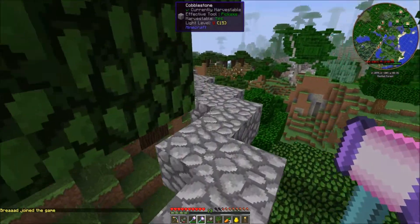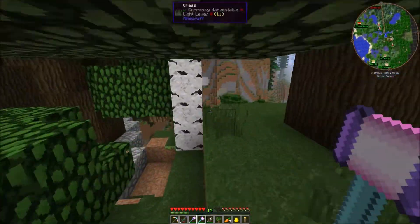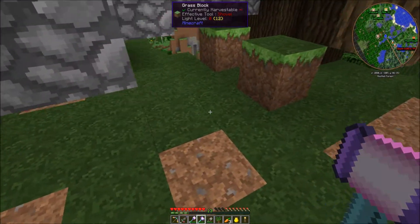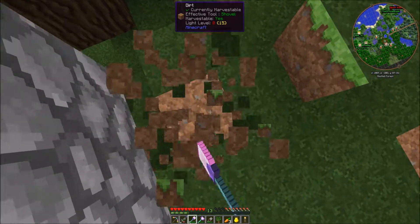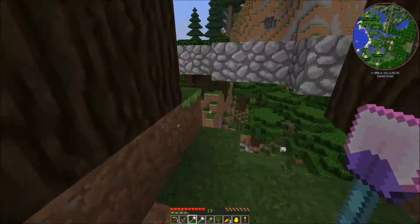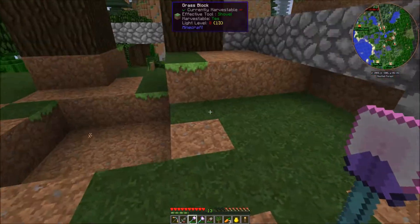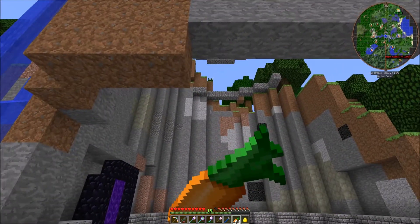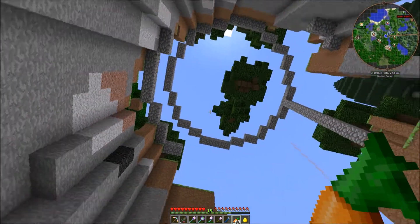An excavator is like a three-by-three shovel, the lumber axe cuts down a whole tree at once, and the hammer does the same for stone materials — a three-by-three area. Since I don't have an option to record a timelapse in third person and the replay mod is only for 1.8, and spectator mode doesn't exist in 1.7, I'll do this off camera.